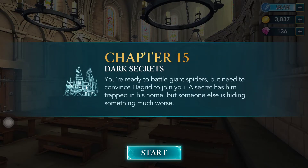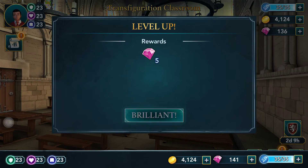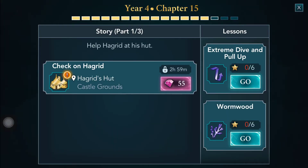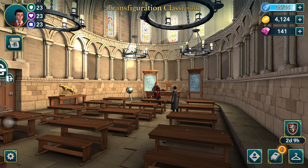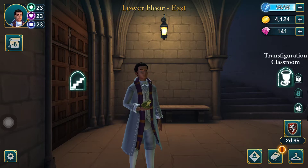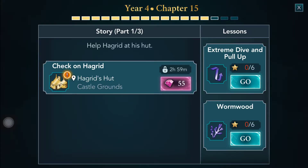We have completed chapter 14 and leveled up! Wasted 15 energy points, no problem. So in chapter 28 we'll do the extreme dive and pull up, and check on Hagrid. I'll be going with extreme dive and pull up because that will give us an extra energy point limit.